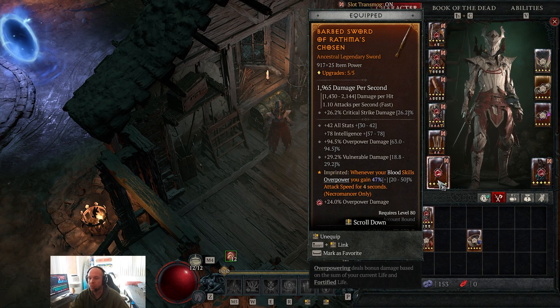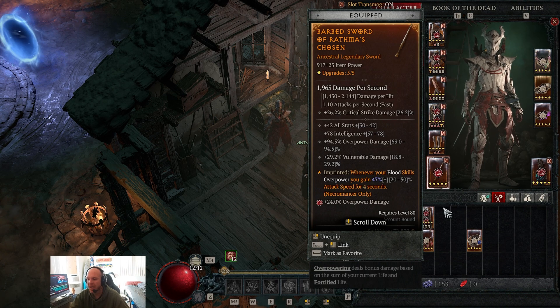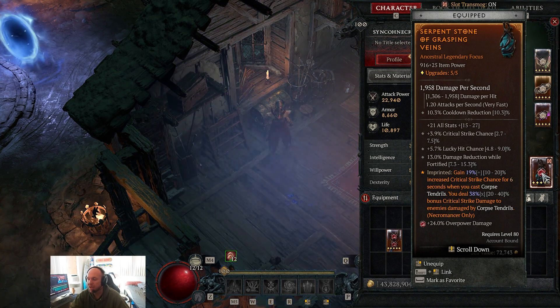For the weapon, this one dropped recently and is perfectly max rolled. We want all stats, intelligence, and overpower damage — vulnerability, core skill damage, or critical strike damage in the third slot are all fine. The base can be a wand for lucky hit if preferred. The key aspect gives 47% attack speed whenever your blood skill overpowers, which is very often.